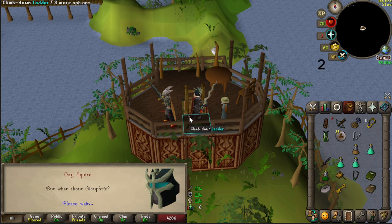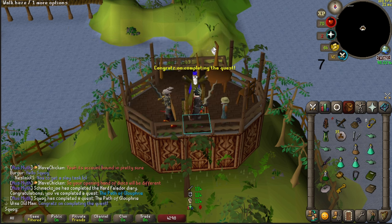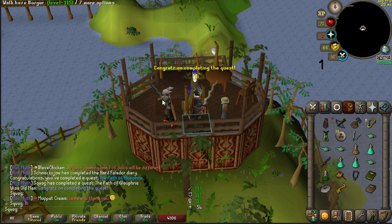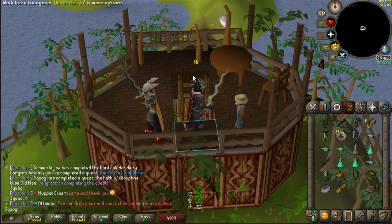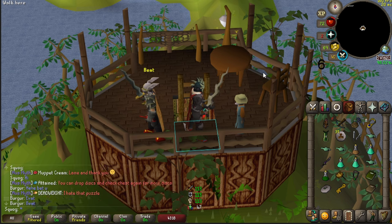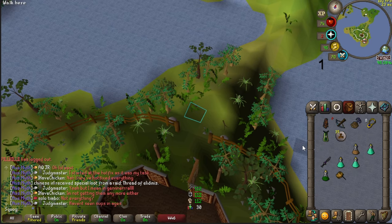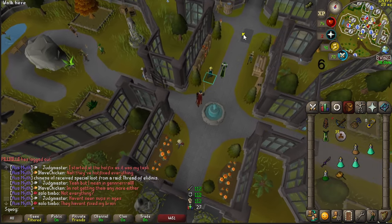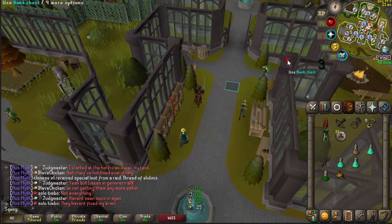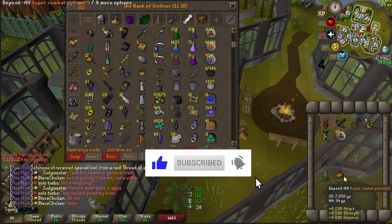That should be it — we've finished the quest and we're going to get a bunch of XP lamps, giving us 30k strength XP, 20k slayer XP, 5k thieving and 5k magic. That's pretty good for a quick quest, though that puzzle is a little annoying — it's definitely the worst part. Anyways, that's the day one guide to the Path of Gluphrey. I know it wasn't too in-depth, but some people like to watch a quick guide instead of reading the wiki, so I hope this helped. If it did, leave a like and subscribe — peace out.